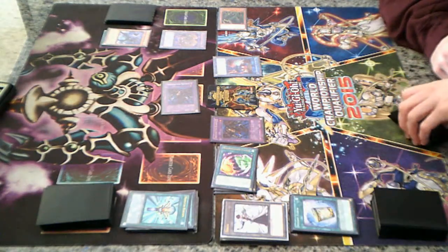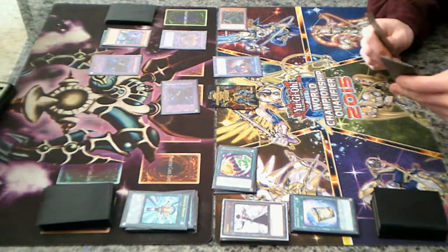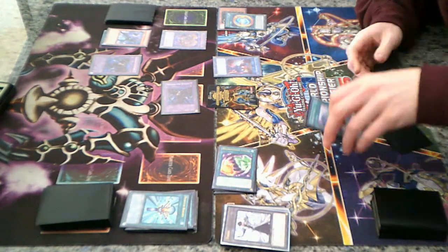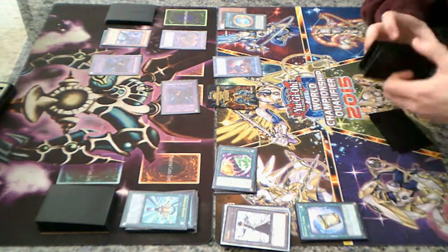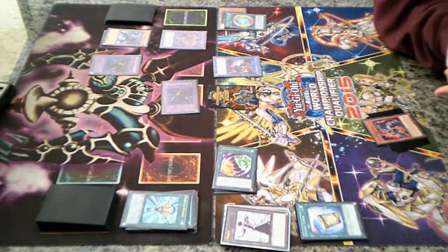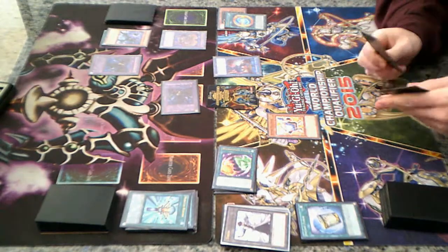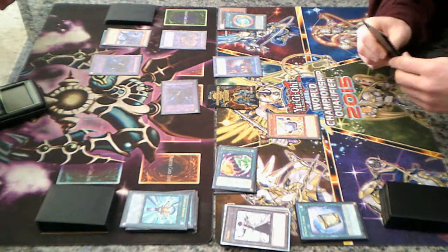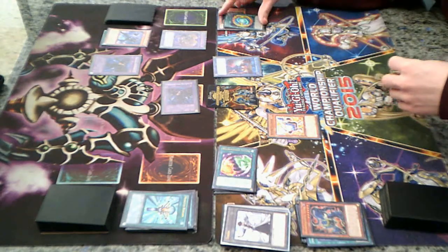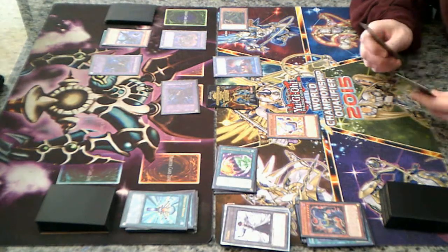What's your target? Millennium Eyes Restrict — okay, Millennium Eyes Restrict. Cool beans, no. Let's have fun. Vanish. Thunder Dragon Fusion to search — nay. Summon Battery Man Solar. Discard to add back Thunder Dragon Fusion. That's a Solar with no effect then — yep, that's fine.